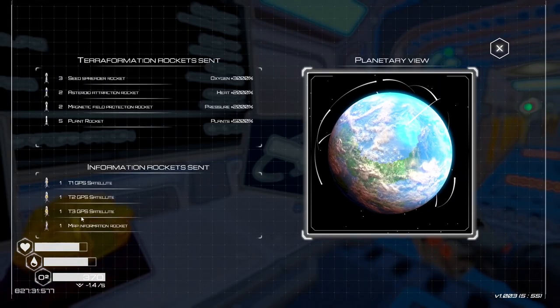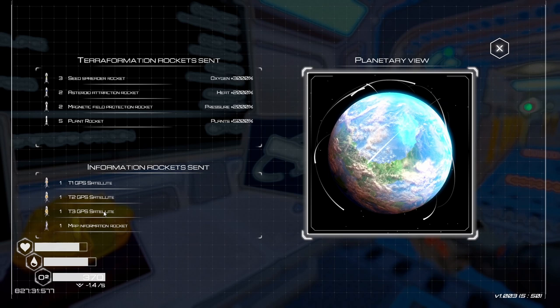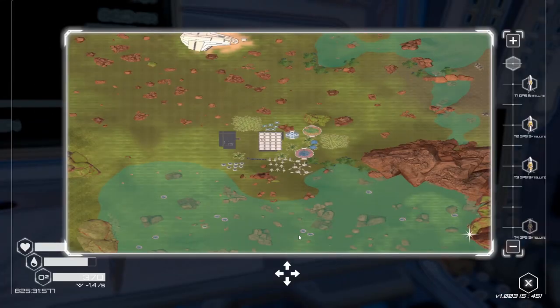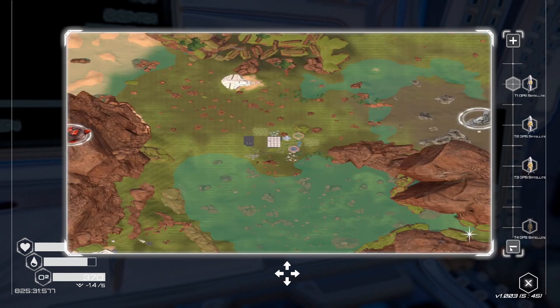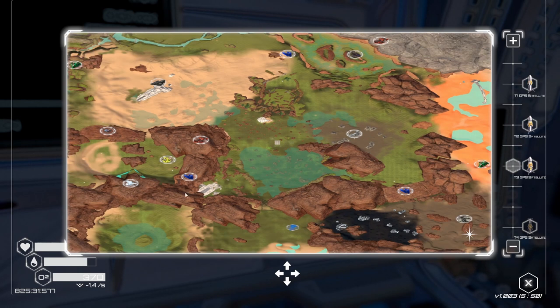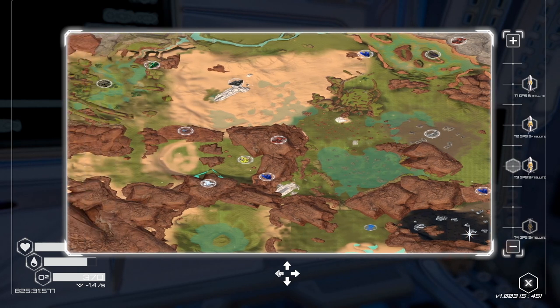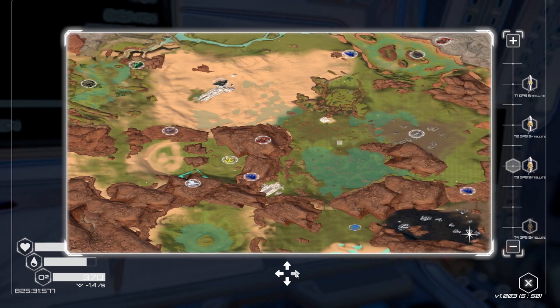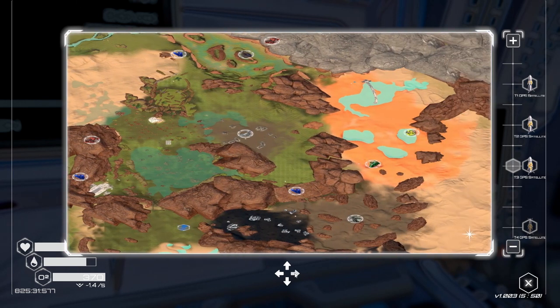So we got in here — tier 3 GPS satellite — do we have something better than that? I still cannot control this with my mouse or with the keys; I don't think it will ever be possible, but it is what it is. I'd like to get in there and grab more uranium, but for the time being we have a lot of uranium.